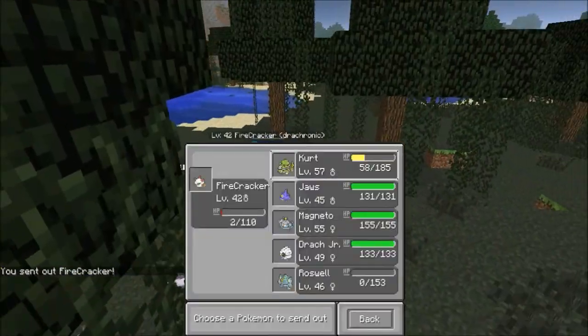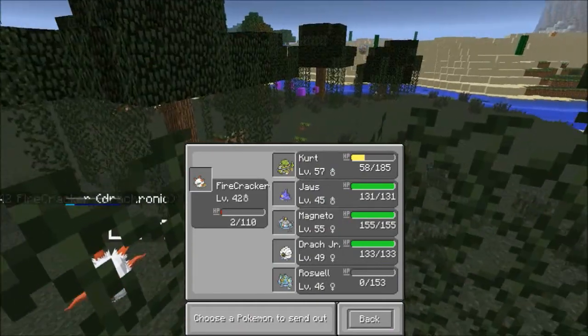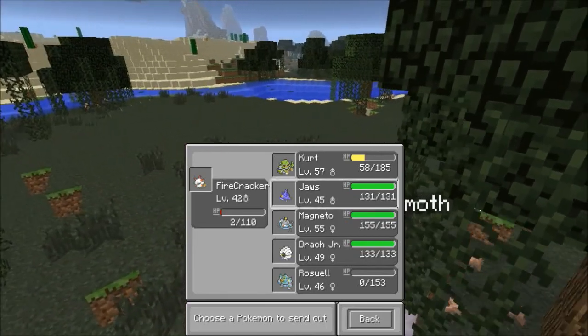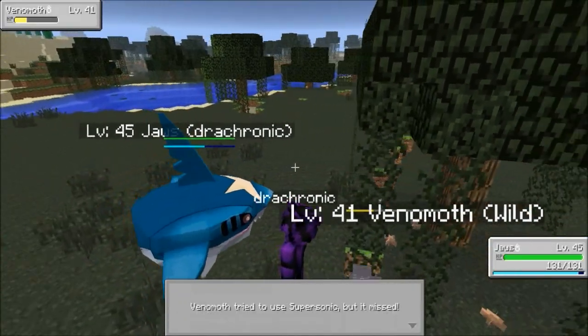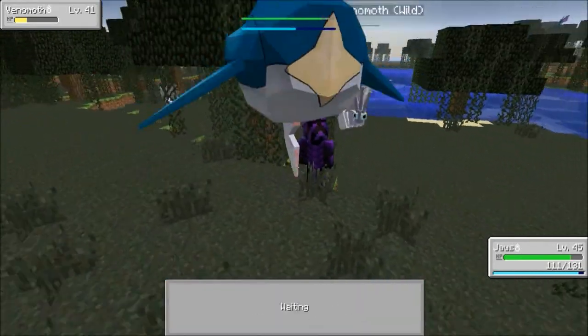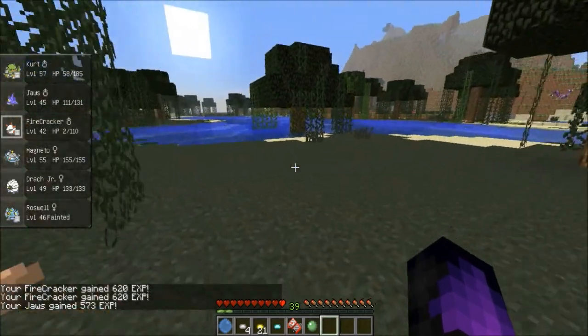Two health left! The potions don't work in battle, they work outside of battle. So we can't use a potion on him in battle, but we've got Jaws which can Ice Beam. He's not flying — okay, it killed him!